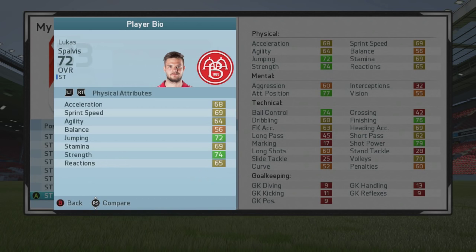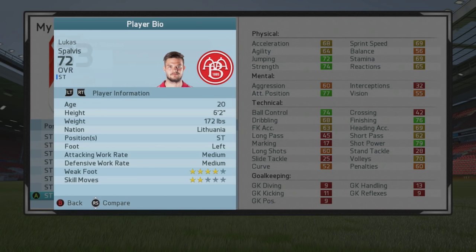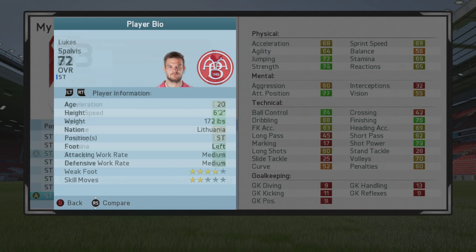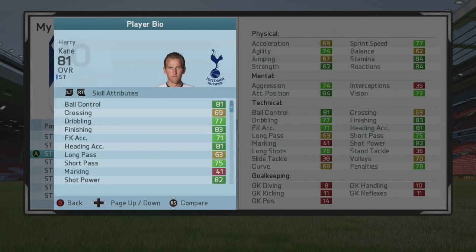Next up, a Lithuanian kid from the Danish league — this is Lukas Spalvis, 72 overall. You've probably never heard of him, but he's got 76 finishing and 77 attacking positioning amongst his best attributes, with 79 shot power as well. He's 20 years of age with 81 potential. If both his finishing and ball control grow by nine, he's going to have 85 finishing and 83 ball control, so he'll be very good when he hits his potential. If you haven't got much of a budget, he's certainly someone to go for — make sure you train him on finishing and attacking positioning.